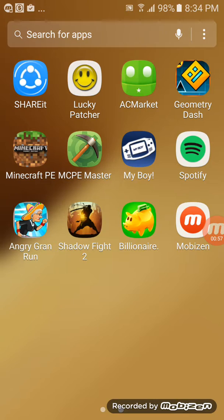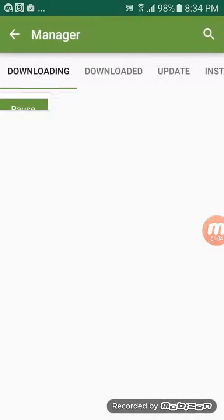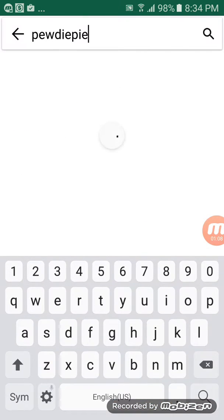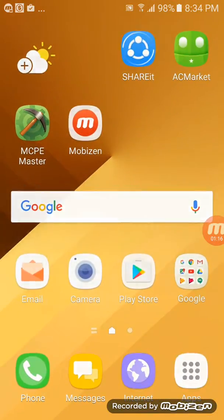So now these are my hot drops from that app. How's my PewDiePie doing? I'm gonna download that later. Okay, this is how you hack — you just type the name, but not all games can be hacked. Press install and it'll start. Now I'll show you my Billionaire game.